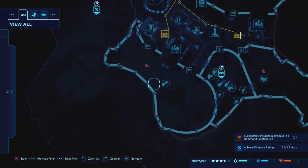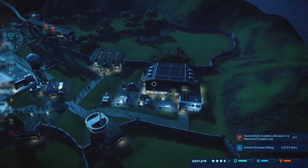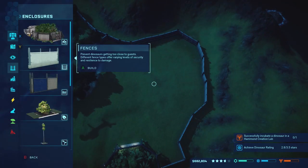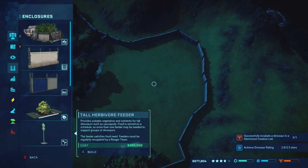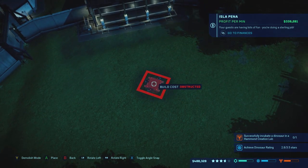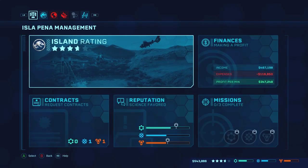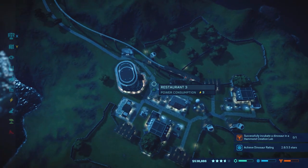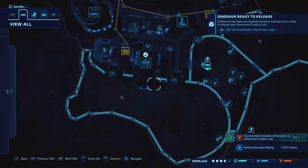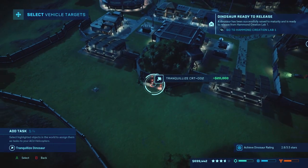I got the dilo moving in and if need be I can make a couple more. I've got the ACU helicopter coming over to release him. The majungasaurus is ready too. I'm going to save the rest of my money after I put in this carnivore feeder, just because I know we're going to need to put a couple more hotels and attractions in. We don't have room down here so we'll have to branch out up here at this little corner, and a monorail station to go along with it.